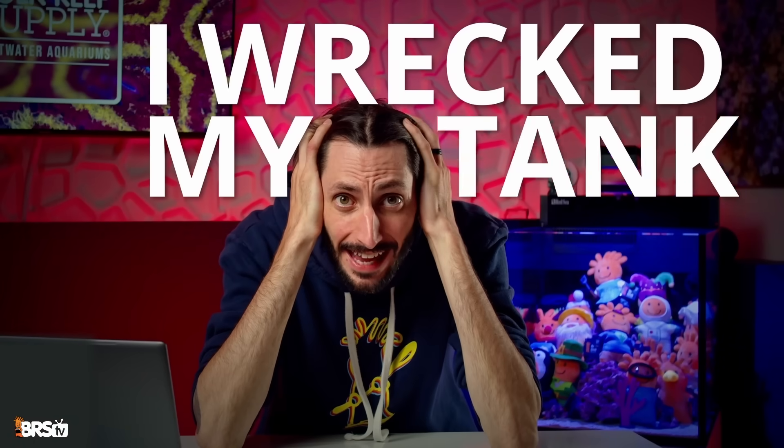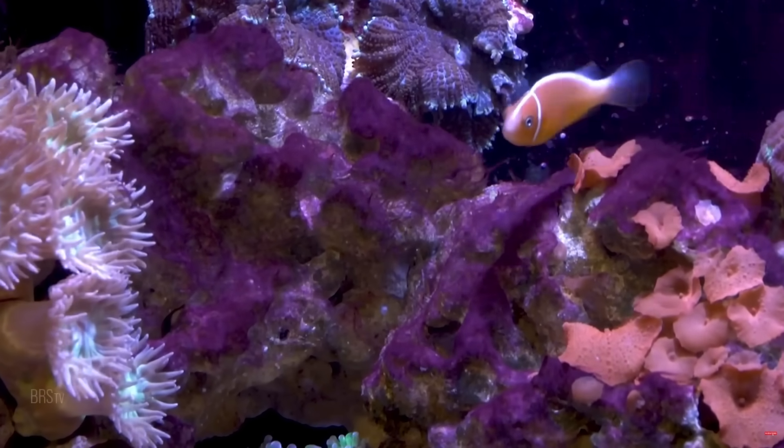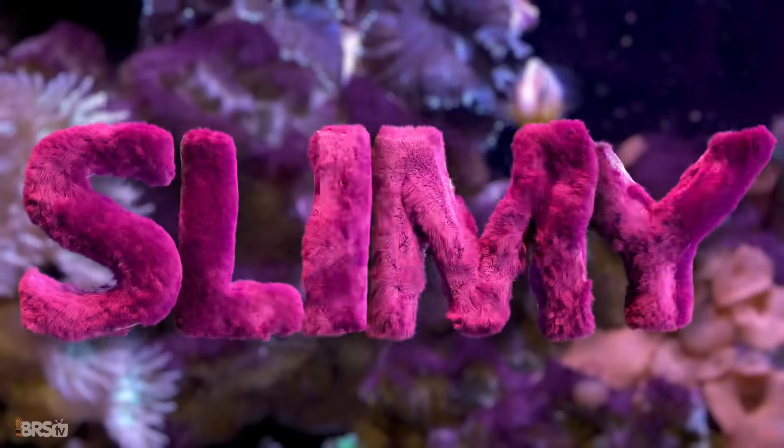Help! I wrecked my tank. First off, no you didn't. I know cyanobacteria is frustrating. It can cover your sand bed, overtake your rock work, smother corals, and make your reef look like a slimy red disaster. But before you throw in the towel and start dosing ChemiClean or red slime remover — which can work — let me help you understand why cyano shows up in the first place, and more importantly, how you can get rid of it for good.